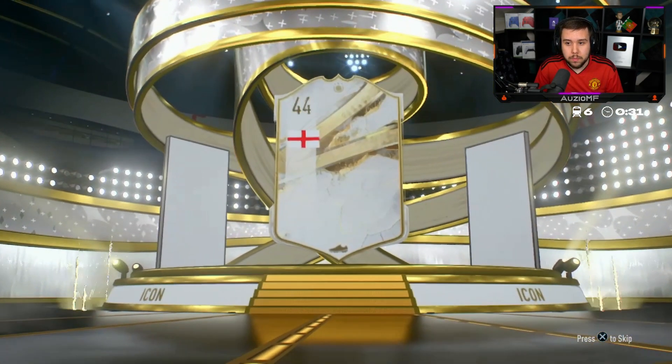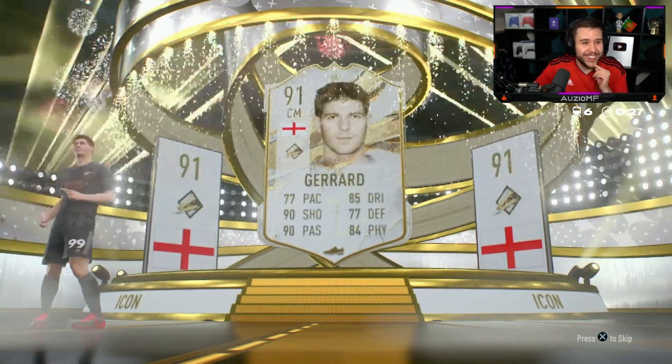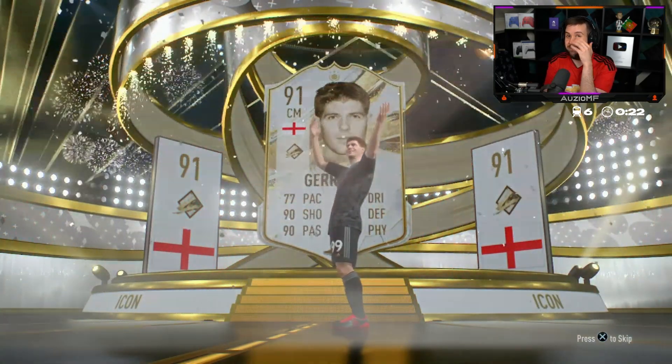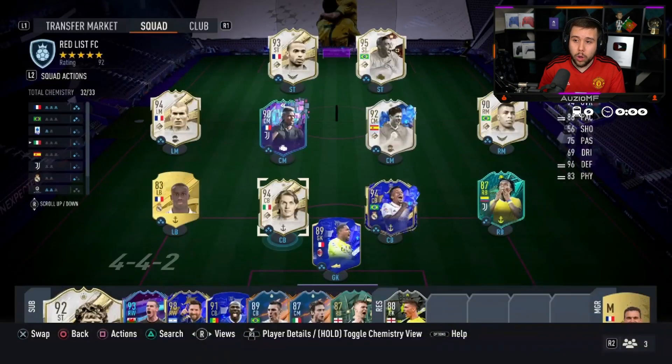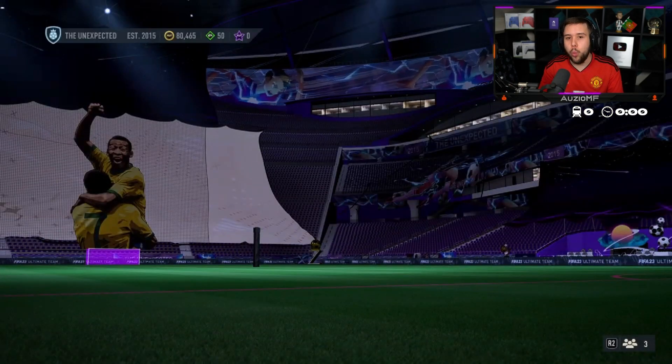It's Gerrard — 250k on the market, that's a straight-up L. Very bad, very very bad. But prime Maldini, World Cup R9 in the team — it's an insane team.